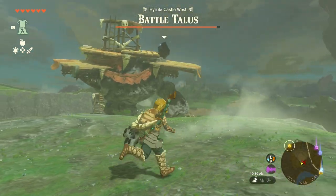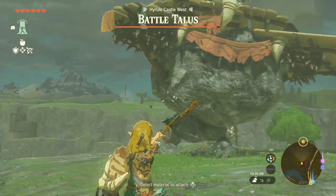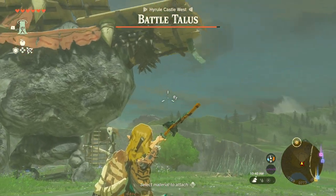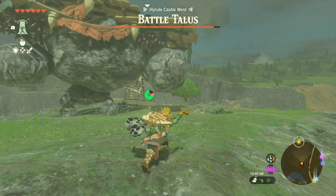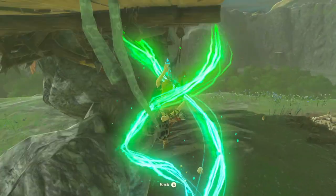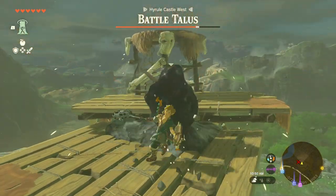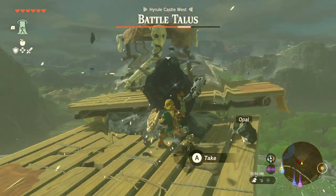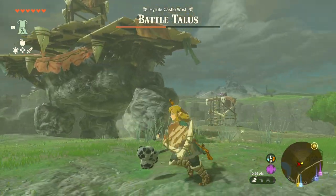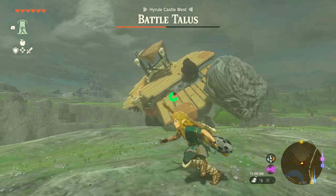We're just going to keep our distance, let him do what he wants to do. He's going to throw again. We're going to wait for a shot — he's going to go down on this side first and this side second. He's going to come down, we take our shot, then move in and use our ability. If you have a smaller weapon, you can get two full combos in before you have to jump off. If you have a bigger weapon, you can get one full spin combo — about two full spin rotations — and that's it.